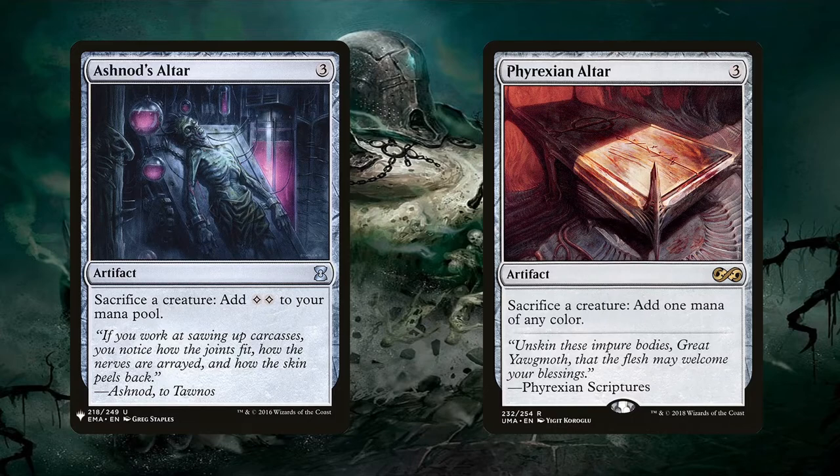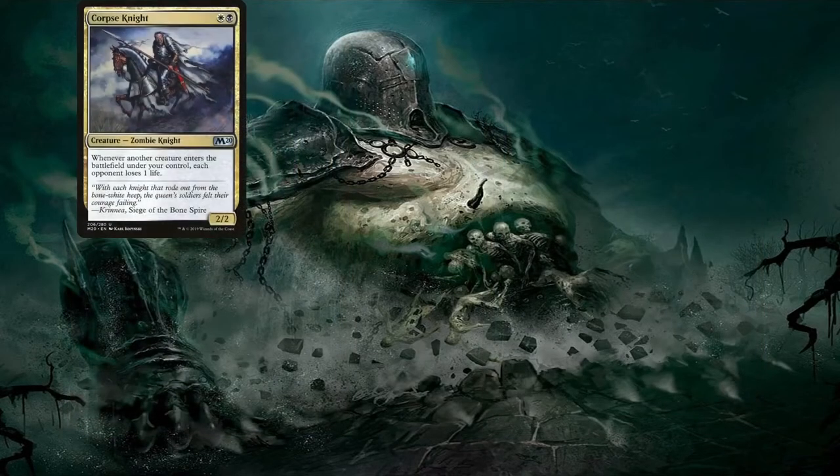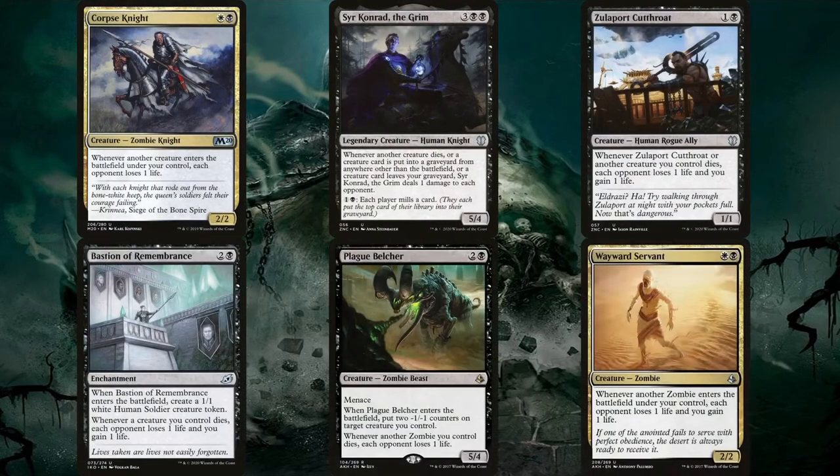Sacrificing creatures to generate mana for reanimating them isn't necessarily enough to win on its own — we need a purpose to these combos. That's where Corpse Knight, Sir Conrad the Grim, Zulaport Cutthroat, Bastion of Remembrance, Plague Vulture, and Wayward Servant come in. The last two only work if the creatures are zombies, but the first four trigger off of any creature. These cards essentially turn the infinitely looping engine into a win condition, since all opponents lose life with each iteration.